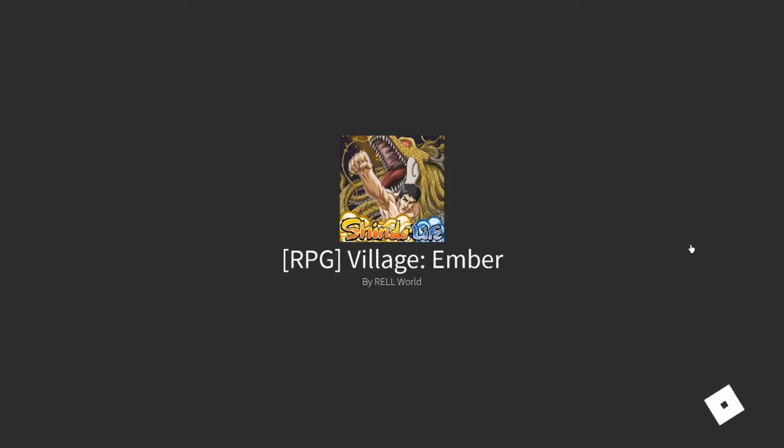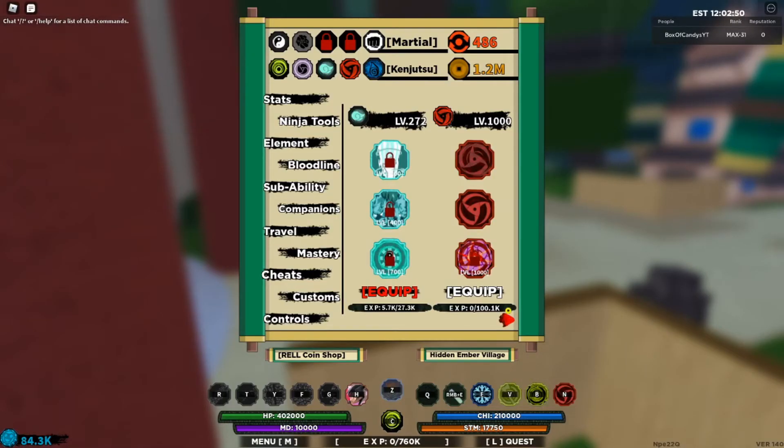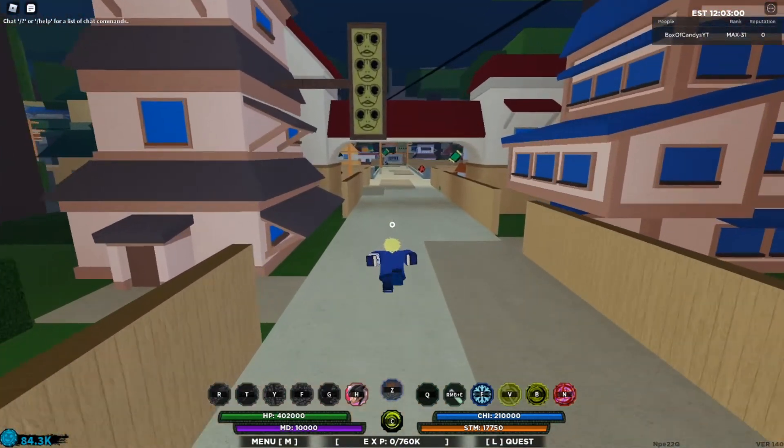I'm gonna go farm up to 1.2 mil so we can get the last move for Bankai Inferno, and then we're gonna finish the Bloodline. Alright, so we got the money to finish this. Buy it. Boom. And this is the final move and the final thing for Bankai Inferno. And this is Bloodgaze. Let me set over here real quick. I want to check the shop - it just reset.